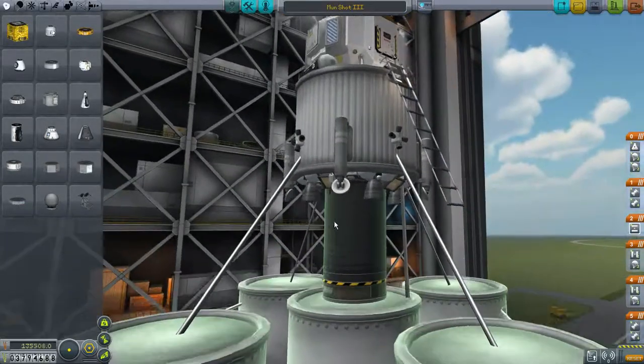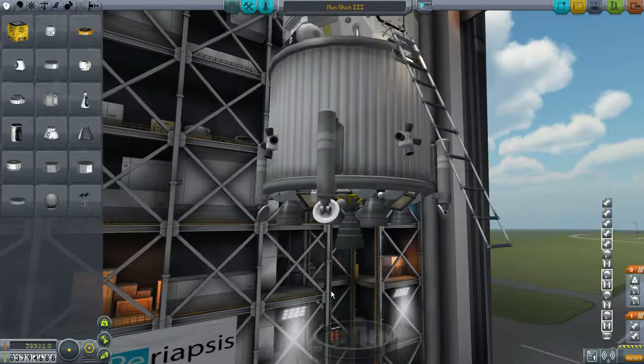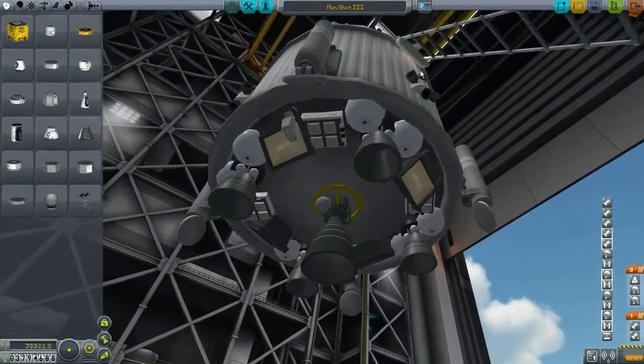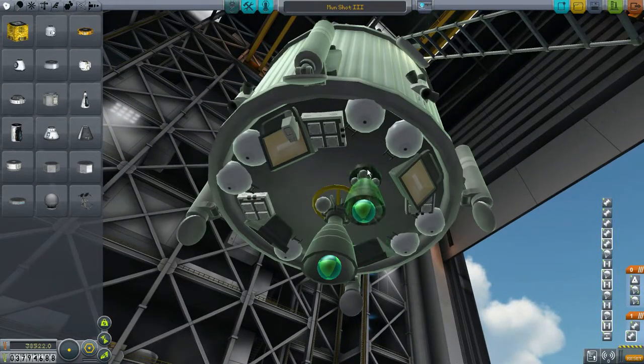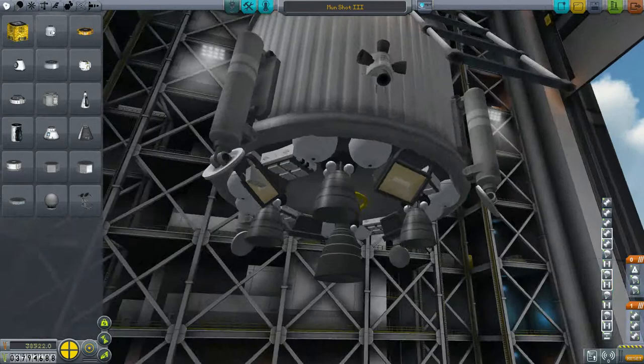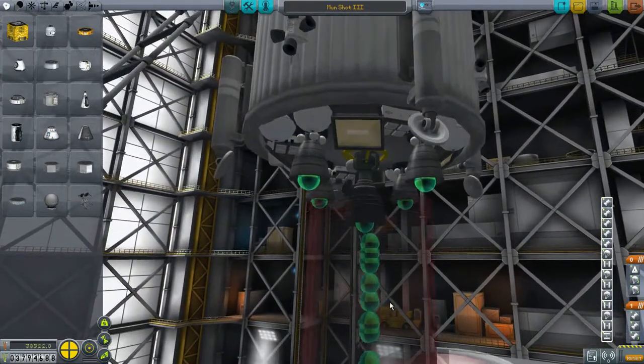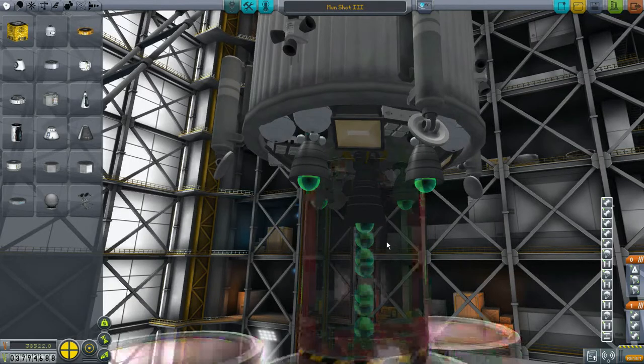Since I'm using the ASS parts pack, I have the ability to put engines pretty much wherever I want. I can go like this - it'll let me - and then I can simply double them up. Now I have four engines. That has a little bit of flexibility, so I like the ASS pack. It's very nice.